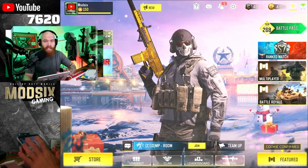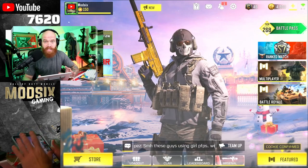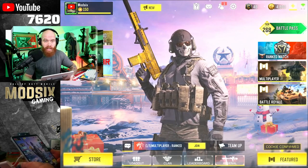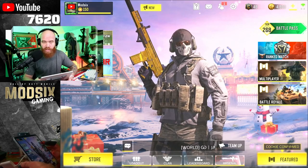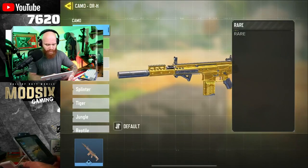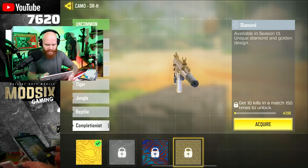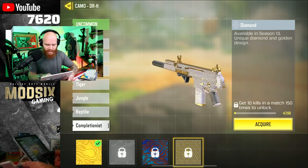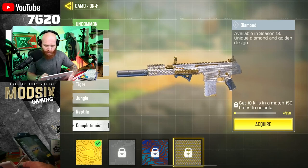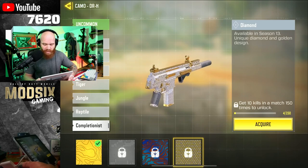All right guys, so here we are. I've got the gold DRH out — that's the first gun I'm going to be grinding to get my diamond camo. What we're going to check out is this glitch that supposedly speeds up the process of grinding that diamond camo on a single gun down to just a couple of hours. I love how on the diamond the sights are shiny gold, and with the snipers especially the Locust, that shiny gold scope looks amazing. Right now I've got four games — four out of the 150 needed with 10 kills in a match.